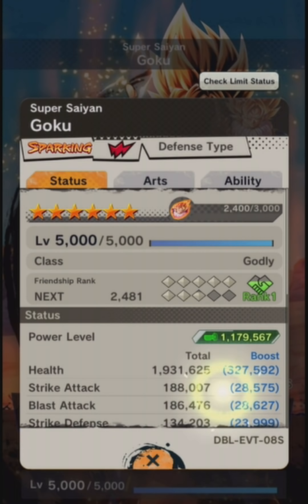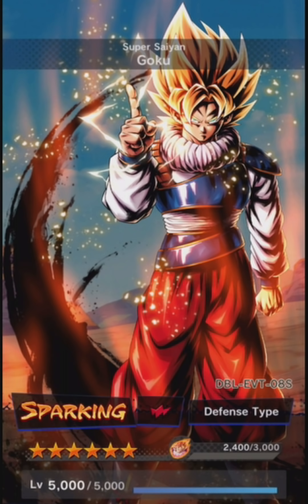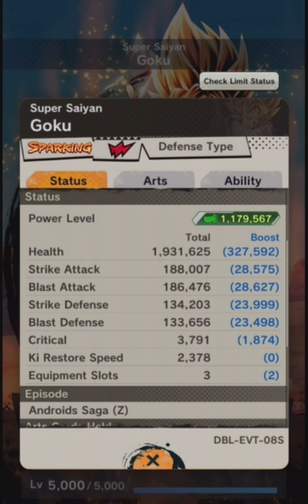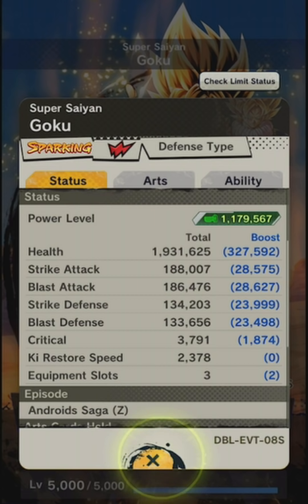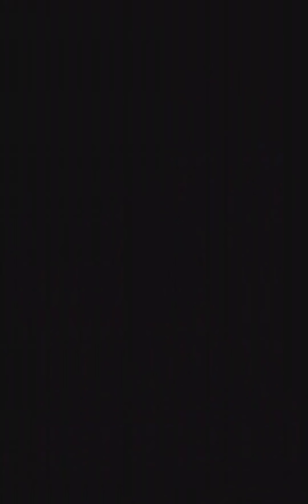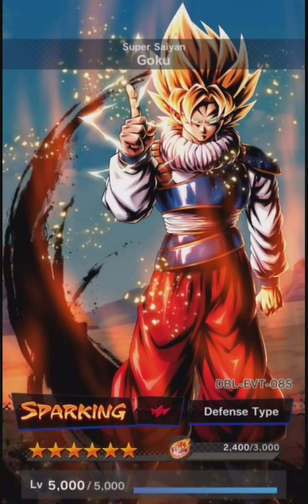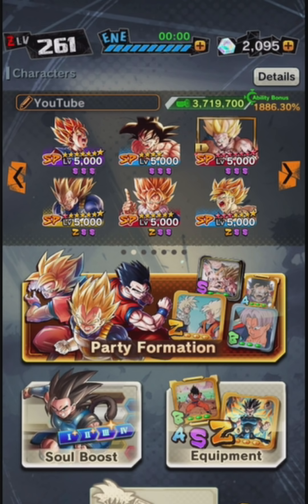Looking at his stats — I have him fully maxed out, soul boost 700, and he's at six stars, so this is the most you can get him as a free-to-play unit. His strike is around 190, blast 190, defense is around 135, which is not bad for a free-to-play unit but could be better. He's kind of low on the stat side so I have to put him on the crit team.